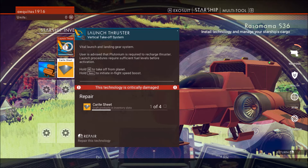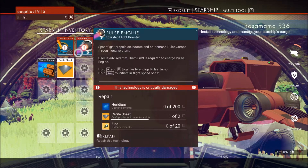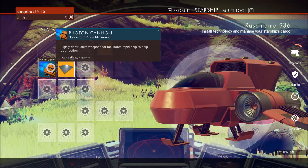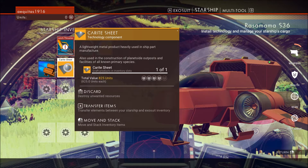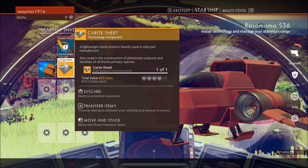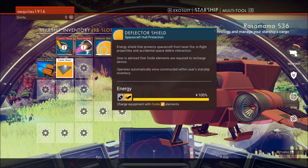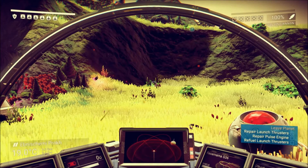It kind of looks like it's a similar kind of setup here — maybe not quite as good of equipment, or as much equipment. Maybe it looks like it has slightly less storage space. So I got one carite sheet, and I need three more to fix this launch thruster.